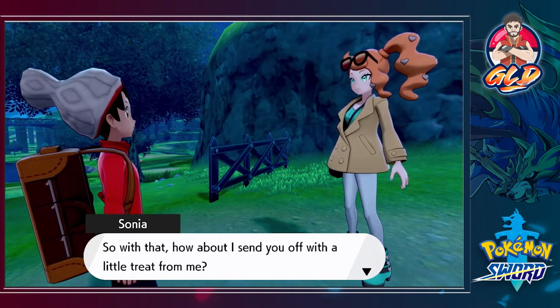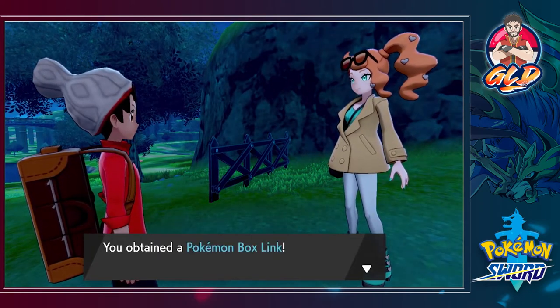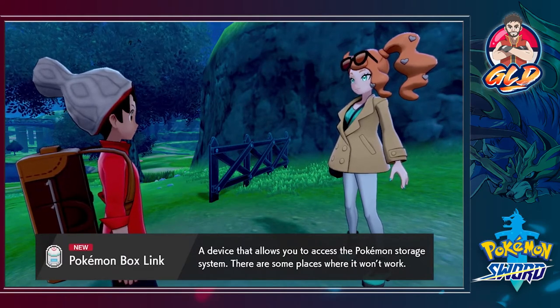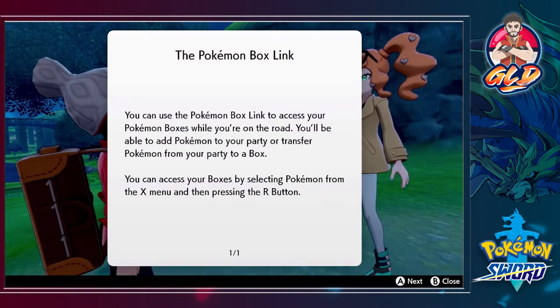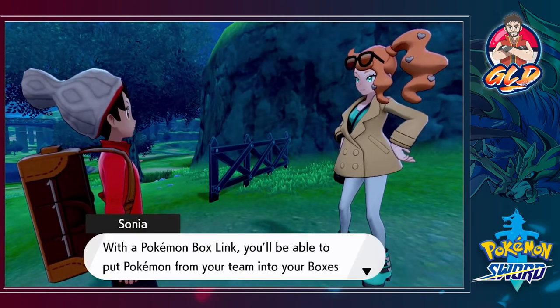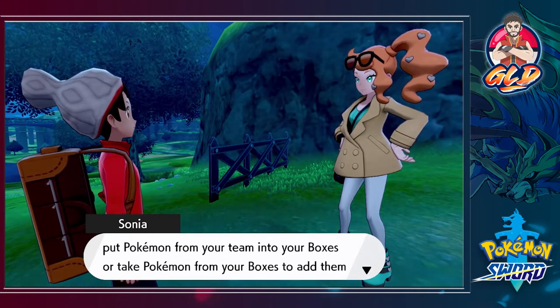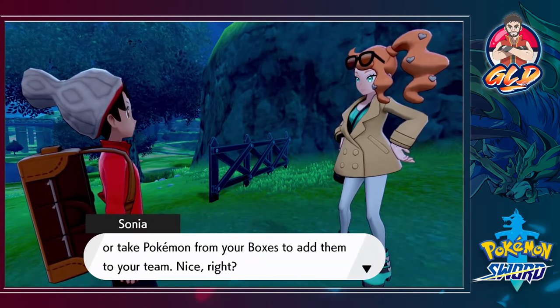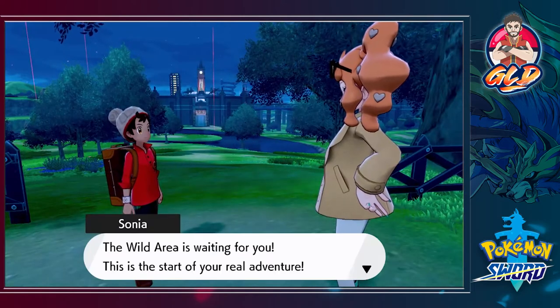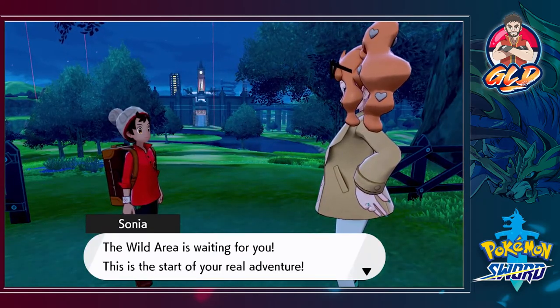Sonia sends us off with a treat — the Pokemon Box Link. This device allows you to access the Pokemon storage system from the field, though there are some places where it won't work. You can access your boxes by selecting Pokemon from the X menu and pressing R. With the Pokemon Box Link, you can put Pokemon from your team into boxes or take Pokemon from boxes to add to your team. Go wild catching as many Pokemon as you like!